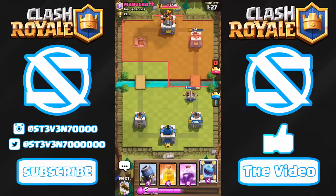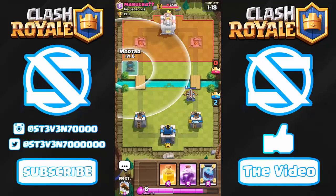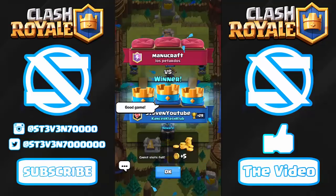I'll start a dual Mortar push once we take the one crown, but we need to clear his Giants first since a Giant could distract the Mortar. I'll drop two Mortars, one on each side, for dual lane pressure. His King Tower has 2000 HP but he doesn't seem to be doing anything anymore. Good game, well played — he gave up at the end and I dropped one last Expo to take the three crown.